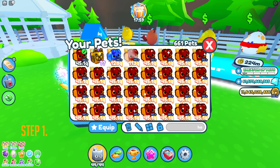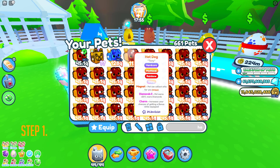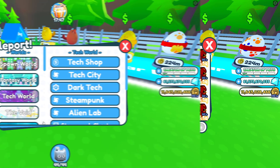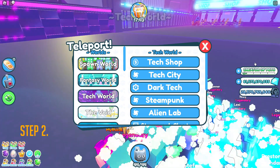Step one: make sure that you collect at least one Shiny Rainbow Hot Dog pet. You're just going to need only one shiny. Next, just head over to the Tech World Dark Tech.